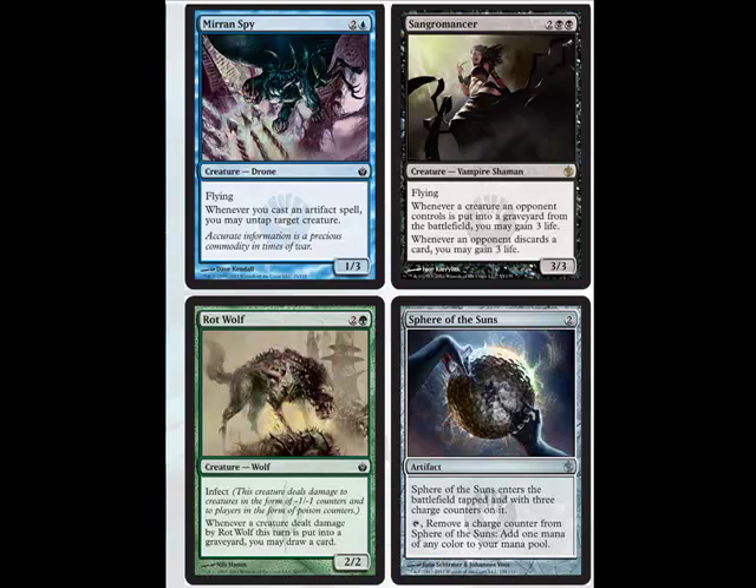Sangromancer — it's a flying Vampire. Whenever a creature an opponent controls is put into the graveyard from the battlefield, you gain three life. And whenever an opponent discards a card, you may gain three life. Basically what Vampires do. It's pretty good. Like Vampires needed another good card — kind of annoying sometimes.